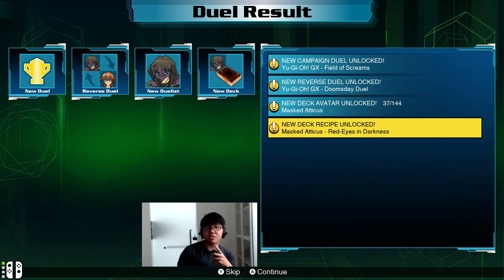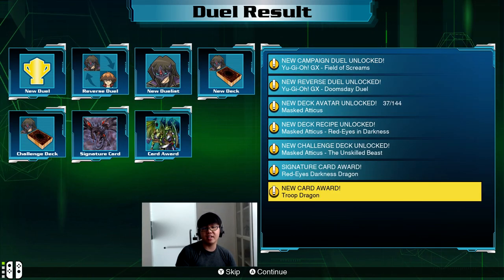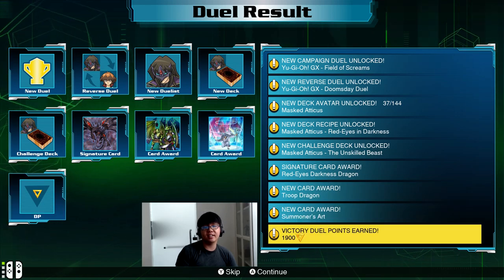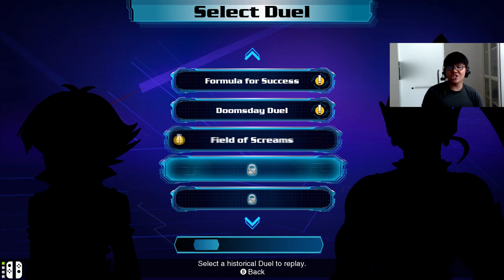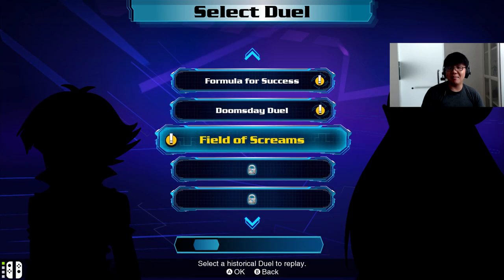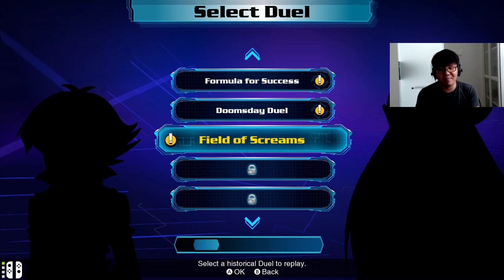Our next campaign duel is Field of Screams. We got Red-Eyes Darkness, Troop Dragon, Summoner's Art, and a challenge deck — Unskilled Beast. Isn't she the vampire? I think she's the vampire woman who was in love with Bastien or something — no, the one in love with Bastien was the Amazonian woman. This is the vampire woman. Anyway, that'll be all for this episode. If you enjoyed this video, do give it a like. Let me know what you think in the comments below, and subscribe for more Legacy of the Duelists Link Evolution. I'll see you guys in the next episode.